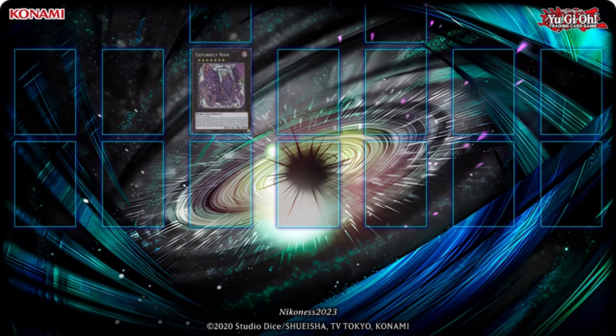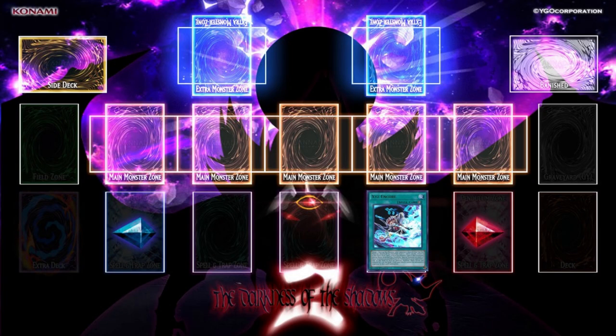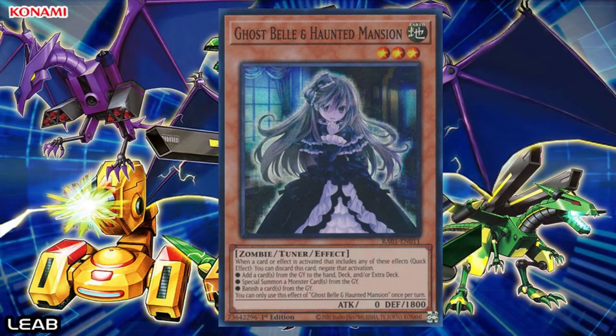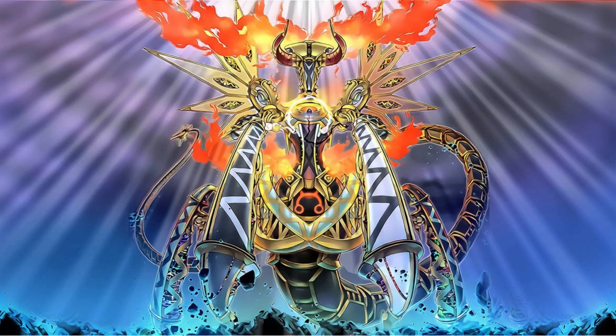You can only cower in despair — my Expirale Noir on the field is invincible. Not for long, as I activate XYZ Encore. Did you think I didn't anticipate that? I will respond with Ghost Bell and Haunted Mansion. That can't be right! I'm calling the authority right this instant. You must be shocked to wonder why Ghost Bell and Haunted Mansion is activated to stop XYZ Encore.